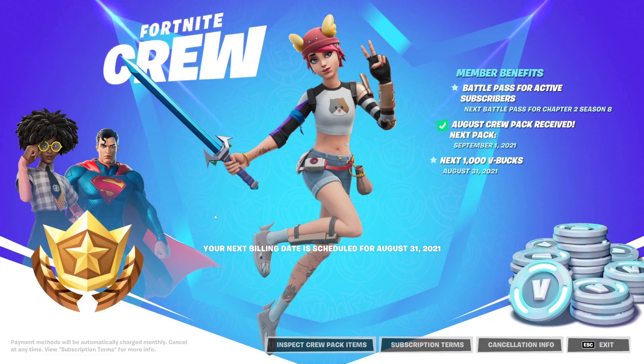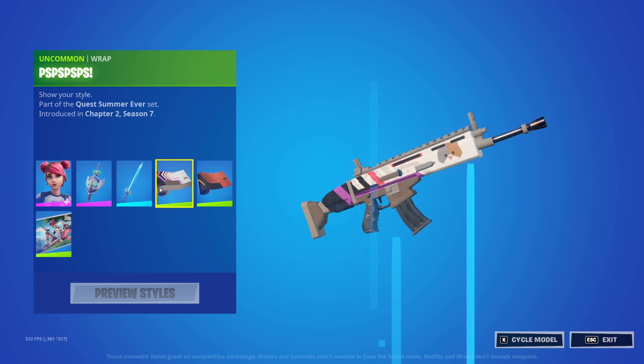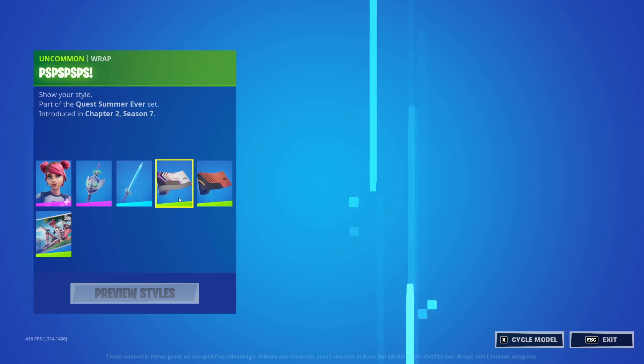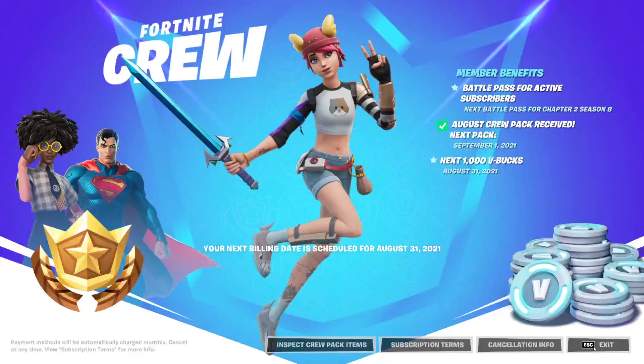If we go to the item shop right now and scroll down to the bottom, you'll see the Fortnite Crew Pack. You can still get these rewards if you buy the crew pack now. If you didn't know, you get the Battle Pass, 1000 V-Bucks every month, the Summer Sky skin, the Cursed Eagle Shield back bling, the Epic Sword of Might pickaxe, the PSPS wrap, the Catitude wrap, and the Afternoon Quest loading screen. Those are the rewards for buying the Summer Sky crew pack, which is the August crew pack.